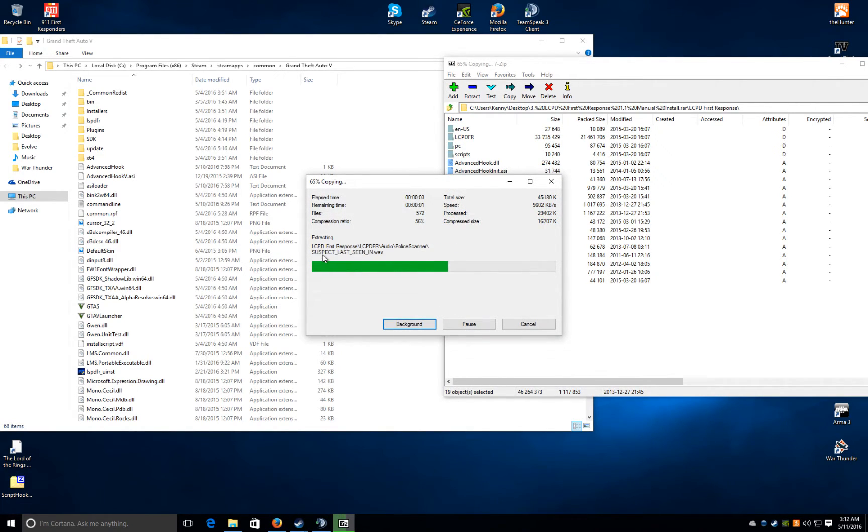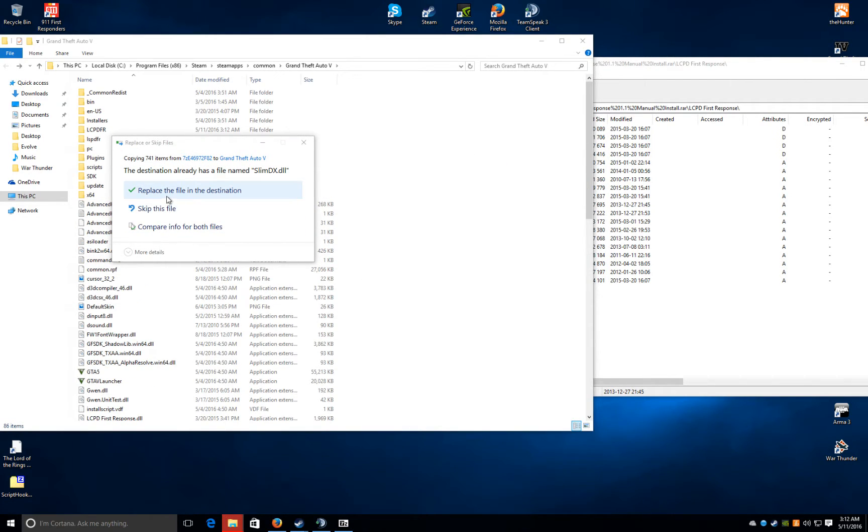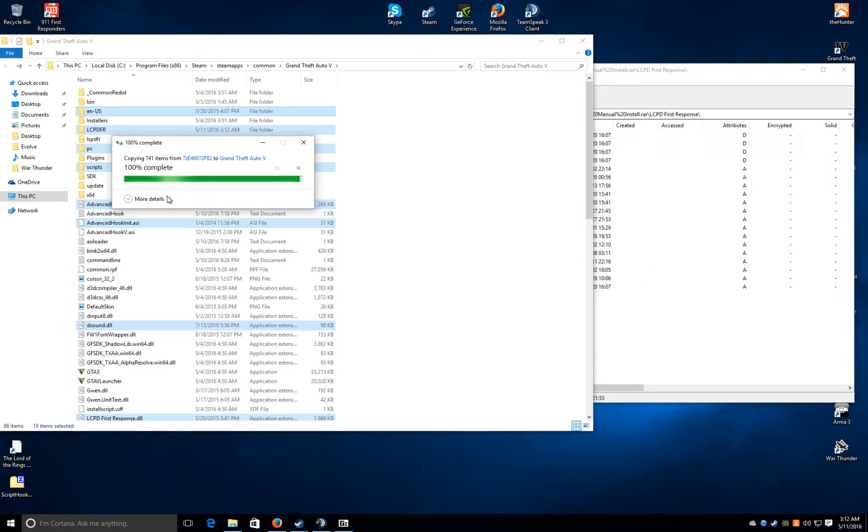Take it out of that folder — you don't put that there. Take it, drop it, same as RageHook. It's gonna do that blah blah blah — you don't really care — you hit replace the file. Done.